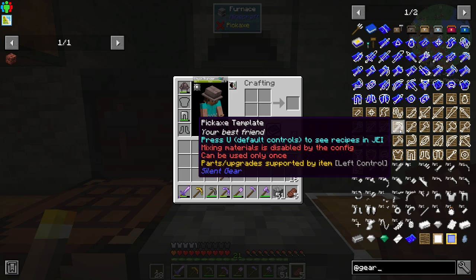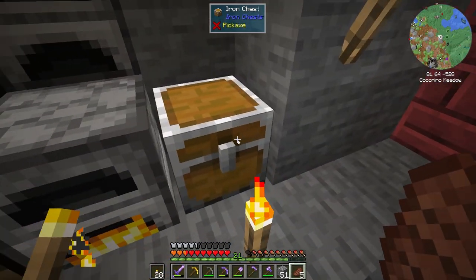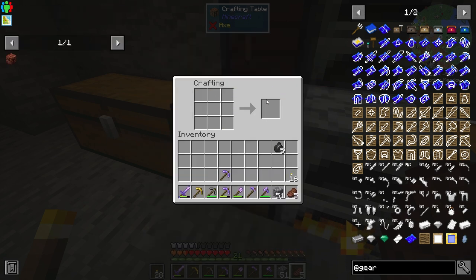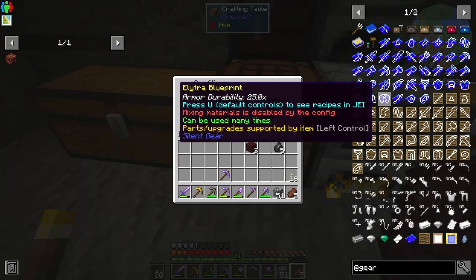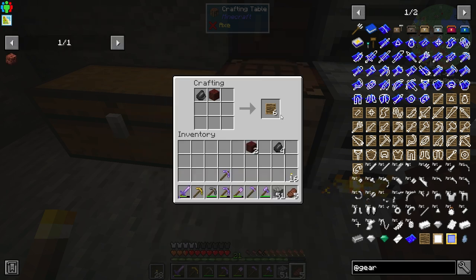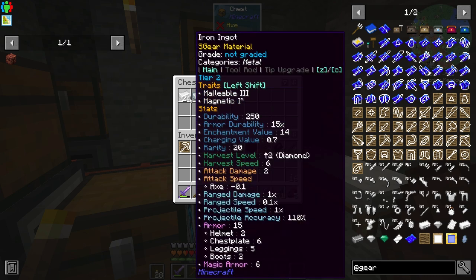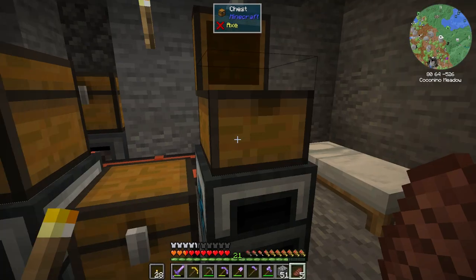I want to be able to make pickaxes that are not just amethyst pickaxes. We need flint — dang, I just threw my flint in there — but we have some extra. We can start making these tool parts with some wood. We got our pickaxe part made. Now since we have the pickaxe template, we can make different pickaxes based on different materials. Iron gives us Malleable 3 and Magnetic 1, amethyst gives malleable 2 and soft 1.